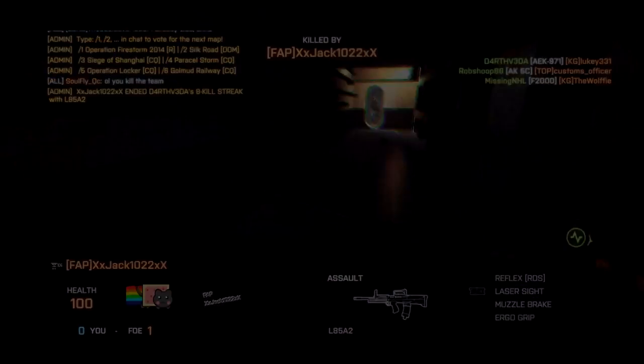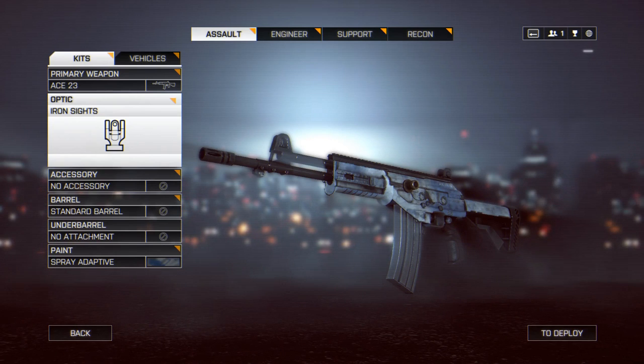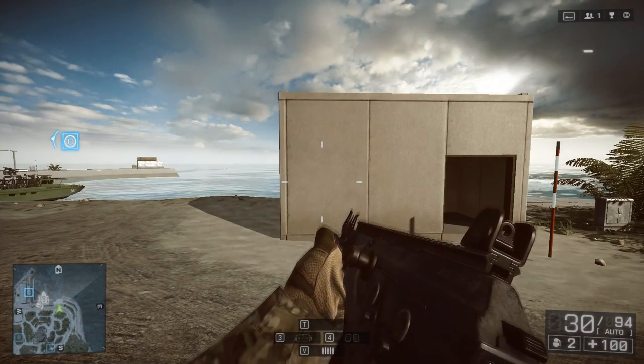So sit down and let's figure out how we can improve your aim. To get started, I wanted to talk about recoil and bullet spread. These two concepts are familiar to many shooter players, but I still see players making mistakes with this. For starters, I'm using the ACE-23 Assault Rifle for the Assault class. For the purposes of this example, I'm using no attachments. I'm going to fire this gun without stopping and show you the resulting recoil and bullet spread.